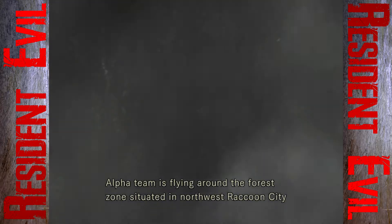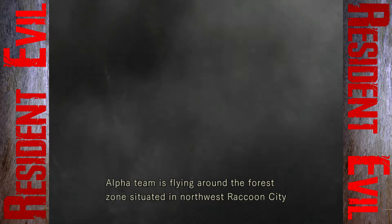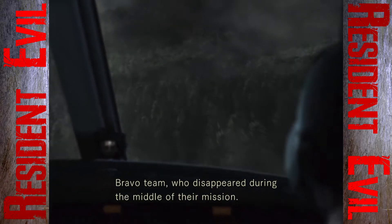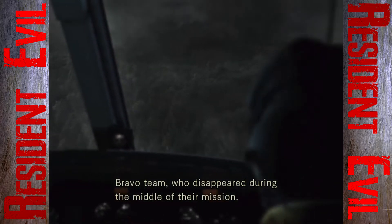Alpha Team is flying around the forest zone, situated in Northwest Raccoon City, where we are searching for the helicopter of our compatriots, Bravo Team, who disappeared during the middle of their mission.